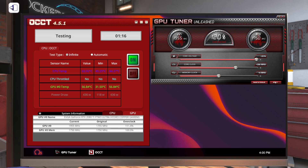Let's go up to 250, 350 — we'll let this stabilize for just a moment. Let's go up to 300 and hit apply. This is a very quick way to overclock a graphics card because you're constantly testing as you are doing your overclock. Let's go up to 350 and hit apply.